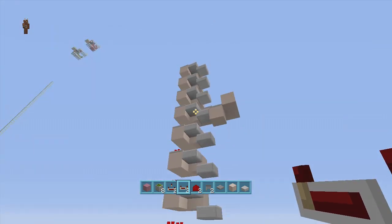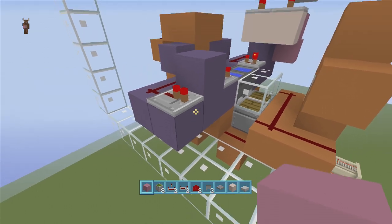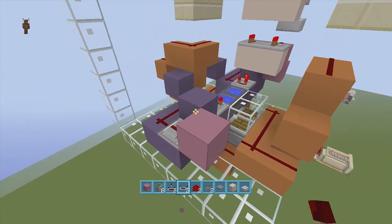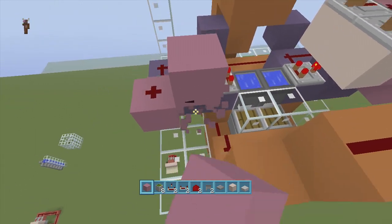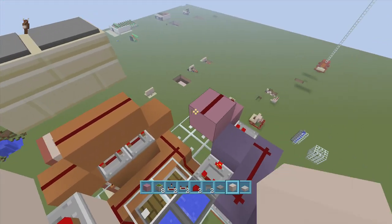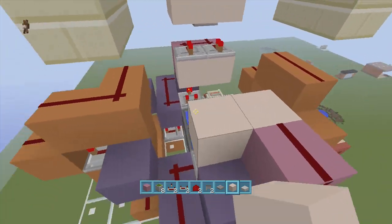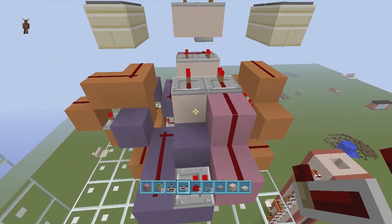Now do the same thing on this side as well. Right in front of our repeater, put a block up with redstone dust, another block next to it — make sure you use blocks of choice since you will be able to see these — then put two repeaters going this way and two repeaters going that way on one-tick delay. Fill in the rest and we'll meet back once everything's in.